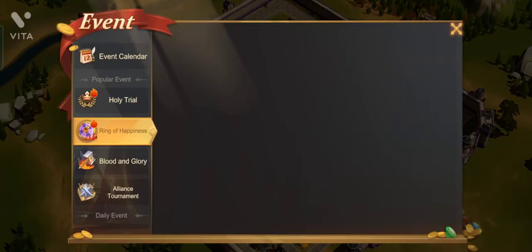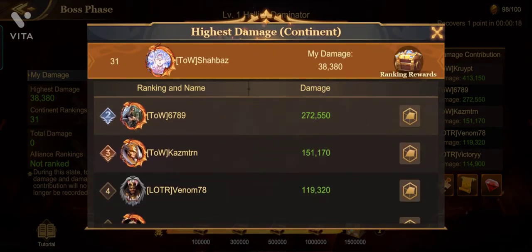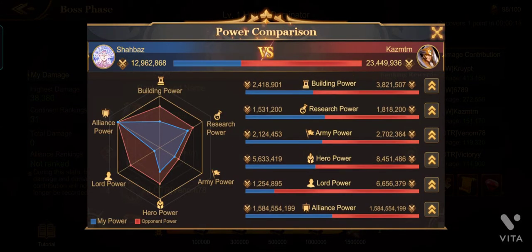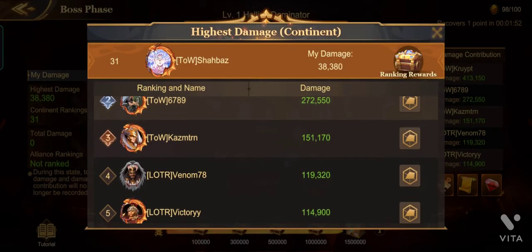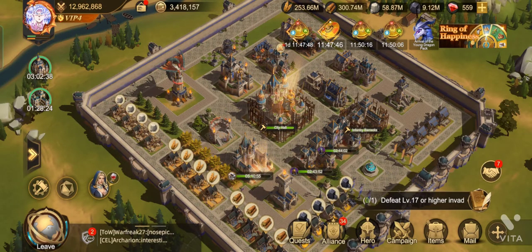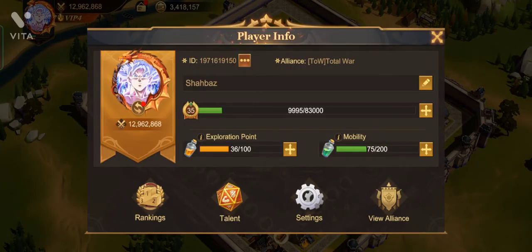To explain this, let me go to Events, then Blood and Glory, and check the rankings. This third player has a Lord power of 6.6 million while my Lord power is 1.2 million — this difference is basically dependent on medals, which I haven't unlocked yet. Their damage is 151k and mine is 38k. I recommend everyone to upgrade your castle to 22 as soon as possible and unlock the medals feature, which will appear near your talent.